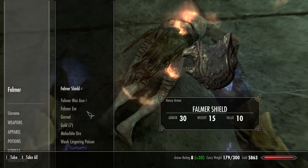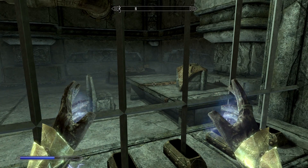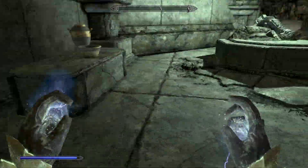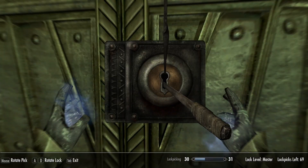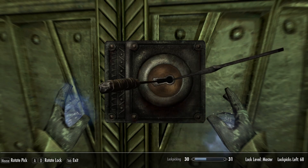Good night. You can see there is a key right there, above my cursor. If you have telekinesis, you can bring it towards you with magic and then take it, because it opens this door — which is a master lock, obviously quite difficult. We don't have the telekinesis spell, and even if we had it, I don't think we have enough magicka to cast it yet.